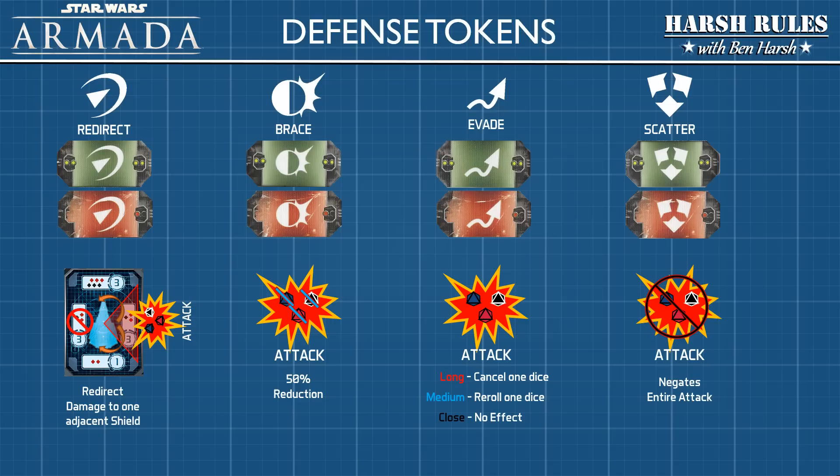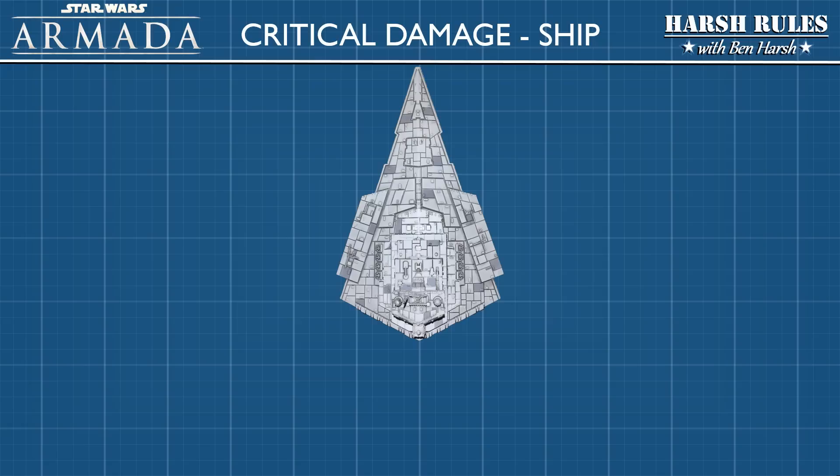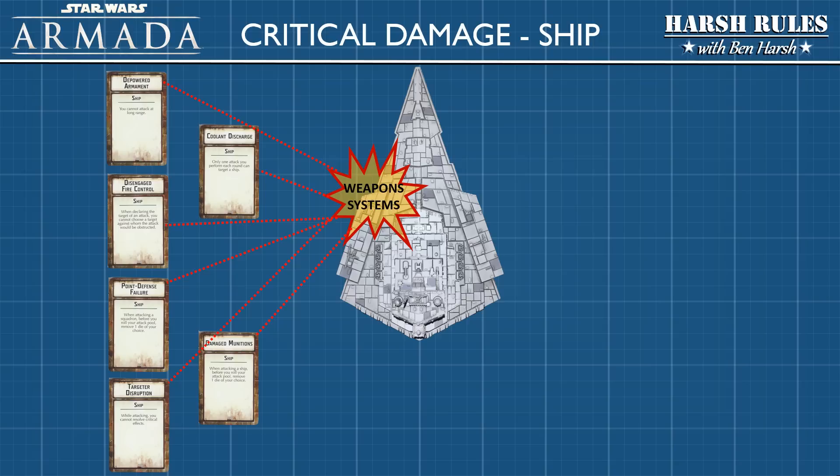Let's talk about the critical effects of damage cards. Star Wars Armada has 52 damage cards in the damage deck. When played for critical damage, they're flipped face up and divided into two groups: critical damage related to the ship and critical damage related to the crew. There are three types of ship critical damage. The first impacts weapon systems — it can impact your attack range, number of attacks, remove your ability to inflict critical damage, and remove attack dice.